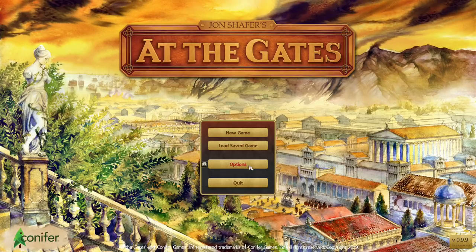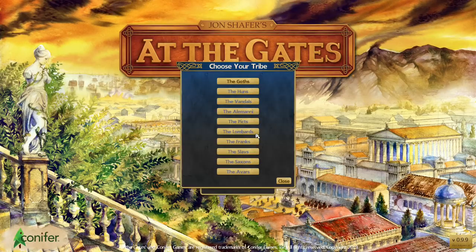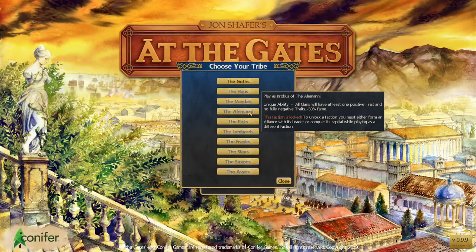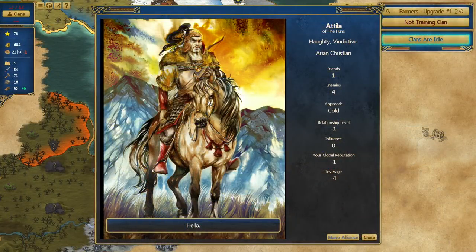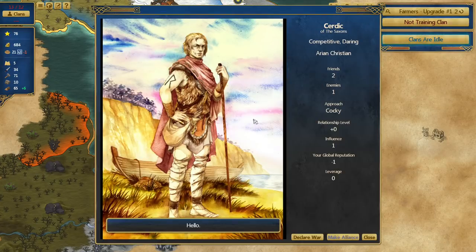When you first start up At The Gates, you're greeted with a simple main menu that consists only of a new game button, a load game button, and the options menu. When you press new game, you get your choice between an assortment of different starting tribes, but you only start with one of them unlocked. To unlock new tribes, you have to encounter those tribes while playing and either make an alliance with them or sack their capital. The way you unlock tribes encourages replay value and gives you a persistent progression between games. There aren't any difficulty settings, map generation options, or other starting options that you might expect from the 4X genre — the only choice you have is your starting tribe.